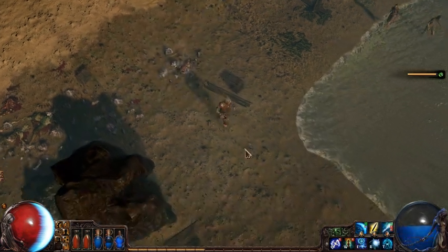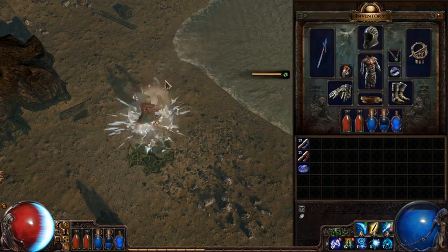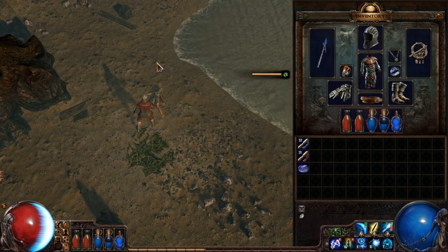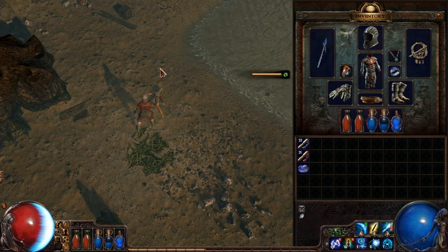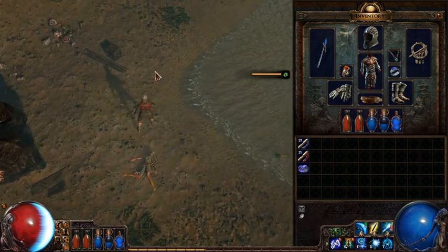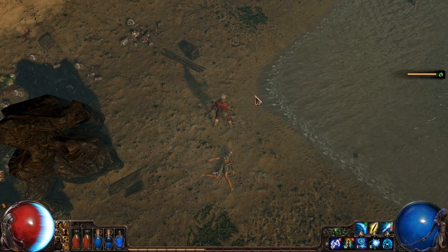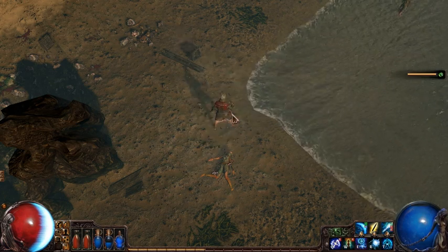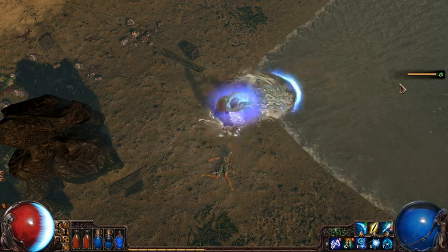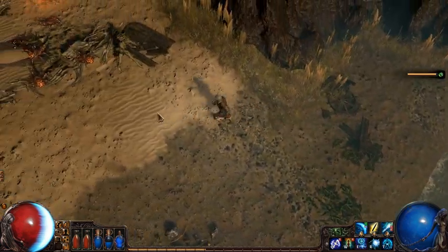You'll notice that his Freezing Pulse gem is supported by multiple projectiles and also by added Chaos damage. Multiple projectiles means that when he uses Freezing Pulse, he's actually casting multiple copies of the skill in different directions. The player can control the spread of these by aiming at different points. For example, if I aim far away, it casts three that are basically on top of each other. And if I aim close up, you get three in different directions. This means I can stack them all on one target, or I can find a larger group and hit in all directions.